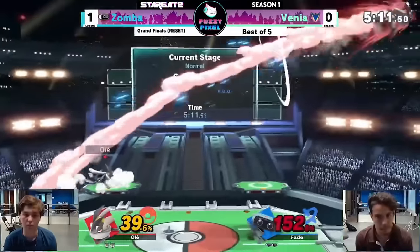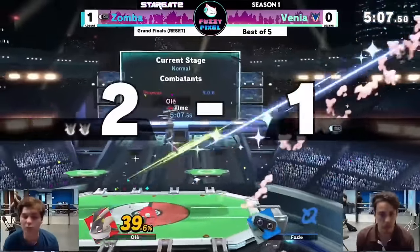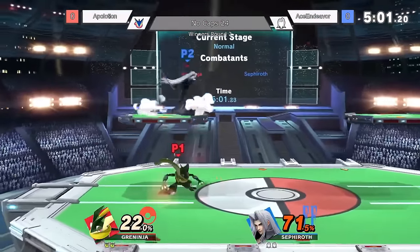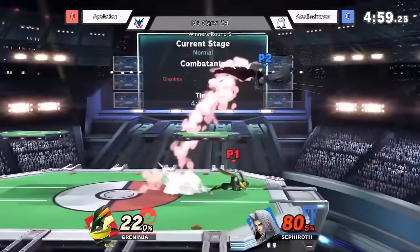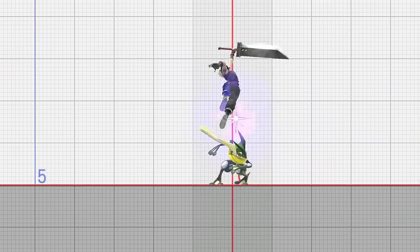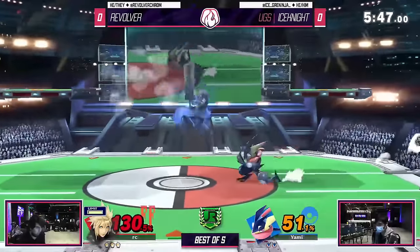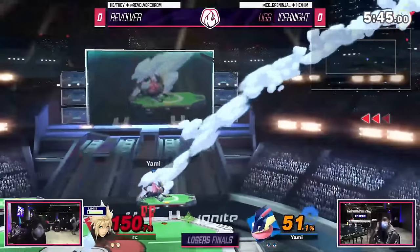You can do dash up down tilt as a whiff punish instead. But while down tilt is frame 5, doing it out of a dash adds 14 frames of a foxtrot, making it actually frame 19. For how little landing lag a lot of aerials have, whiff punishing with this might not be the most consistent thing. So instead of dashing out and dashing back in, why not hold our ground and parry the landing aerial? Because parrying gives us three extra frames of advantage against attacks, suddenly down tilt isn't frame 5 but essentially frame 2. Greninja's low profile is amazing — because of how low to the ground Greninja's character model is, there are so many characters that straight up cannot hit Greninja with rising aerials, forcing them to land with aerials instead and making the timing for parries a lot more consistent.